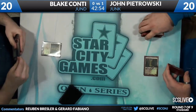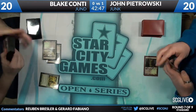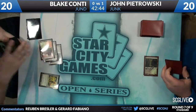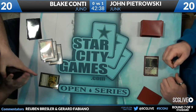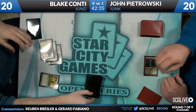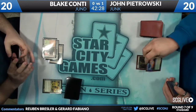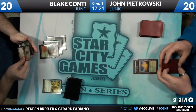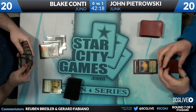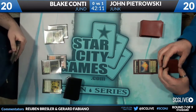A lot of players have Blind Obedience on the sideboard. It's feared as bad against control, but it's actually a better Game 1 card than a sideboard card. This game Blake has mana — he had a Farseek on turn two, which is always good. He'll have access to four mana next turn. John on the other hand plays his second land without a Farseek, but appears to have the triple Smiter hand, so he's going more aggressive.